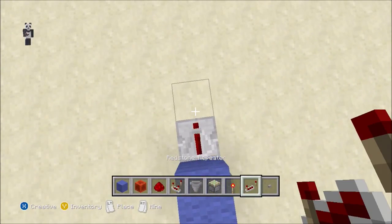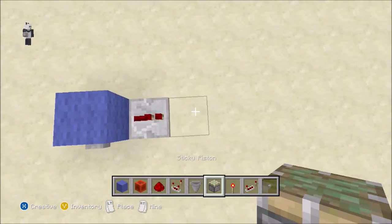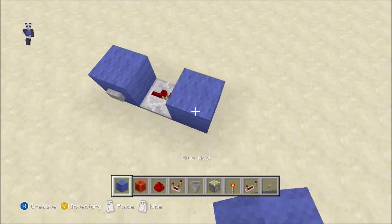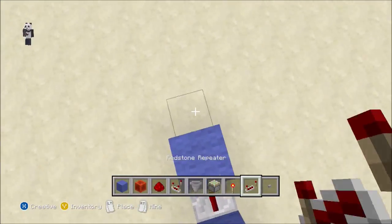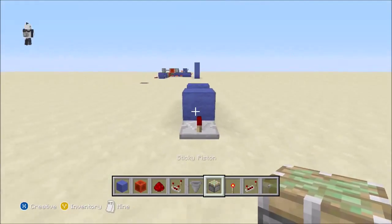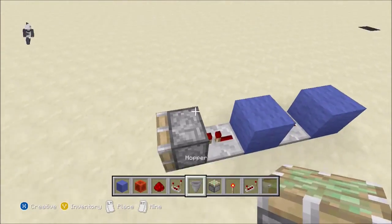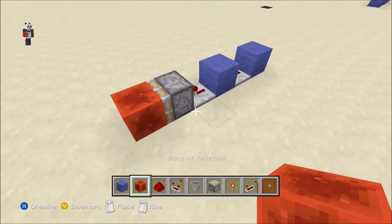Put a redstone repeater coming out of that block, a piston in the ground facing up with a block on top of it, a repeater coming out of that, and then a piston facing into that repeater. Do not hit that repeater — put a redstone block on it.